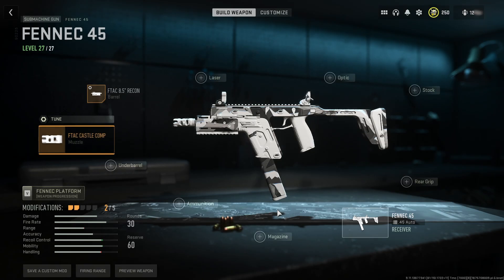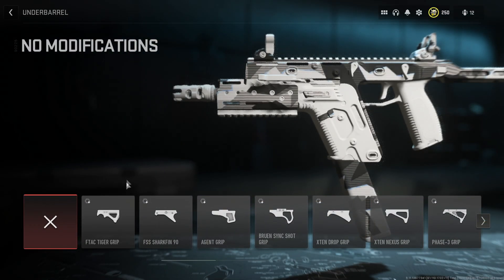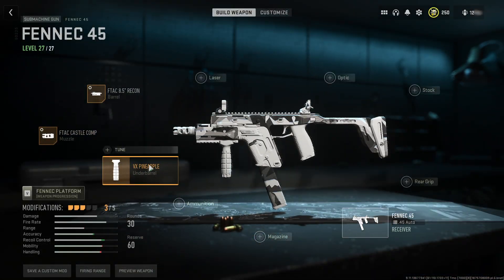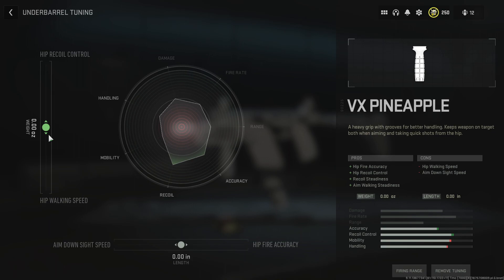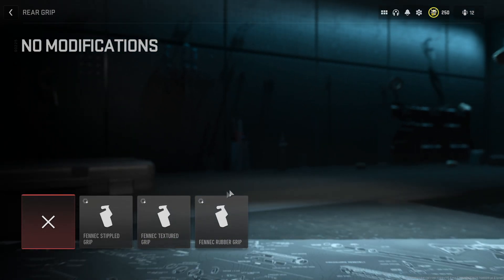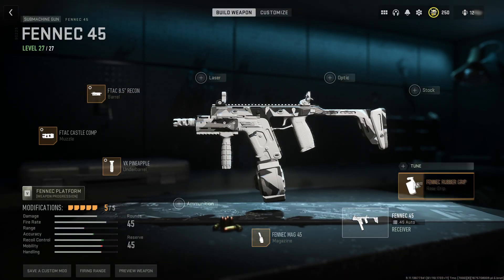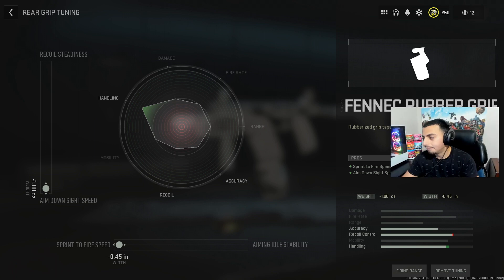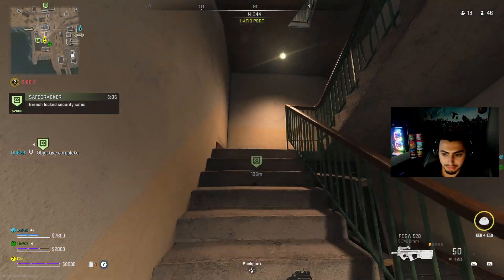For the underbarrel, put on the Pineapple. Tune it for hip walking speed and ADS speed. Then go put on the 45 Round Mag — there's no tune for that. The last thing is the rear grip: put on the Rubber Grip Tape, tuned for aim down sight speed and sprint-to-fire speed. Enjoy this gameplay, I love you guys — catch you in my next video, peace.